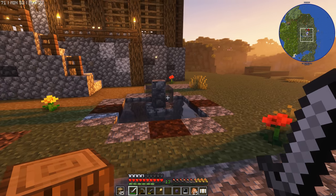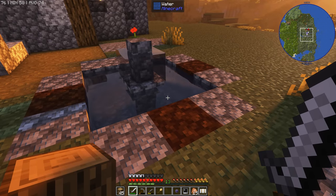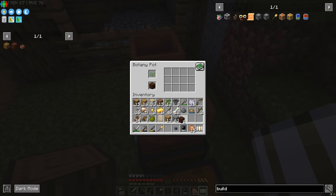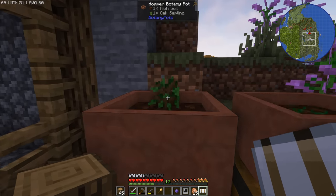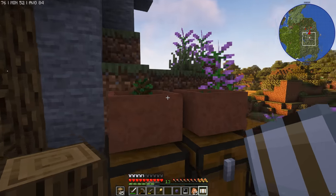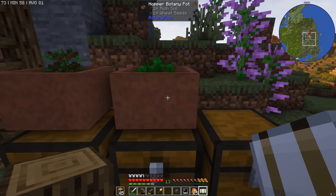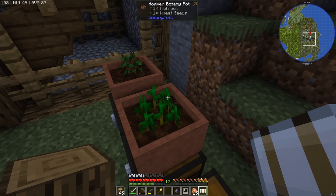Quite a lot of time has passed — it's not a quick process, so if you're going to do this at home make sure you put down loads of compost and leave it for a long time. But finally the rich soil has arrived! A fresh new day. Let's put this into the hopper pots. The pot on the left has a sapling, the pot on the right has wheat. The tree pot doesn't need room to grow — it just stays here with a sapling and you get wood automatically dropped underneath every now and again.